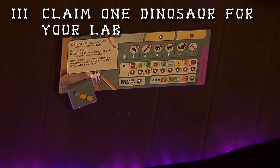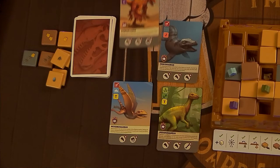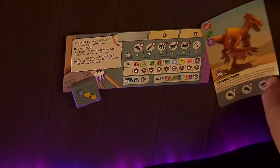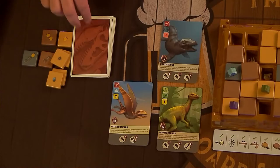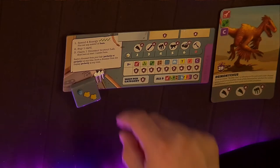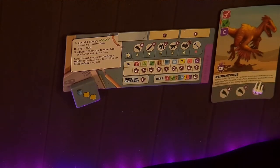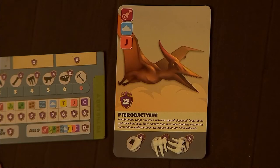After any market shopping, if you don't already have a dinosaur card in your lab and you have at least one of the bones required for one of the dinosaurs in the display, you can claim that dinosaur by bringing it into your lab. Then replace the one you claimed with a new one from the deck. As soon as you claim a dinosaur, you have to assign at least one bone from your storage to that dinosaur. You can only ever have one dinosaur in your lab at a time.